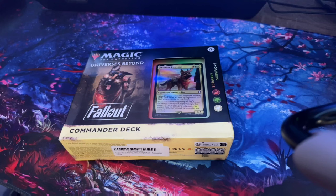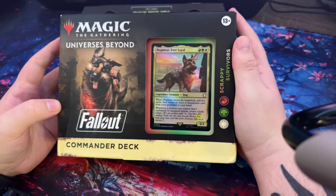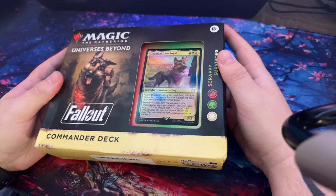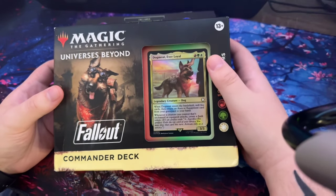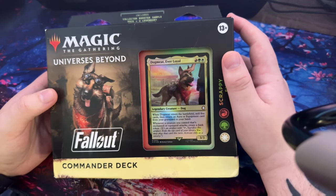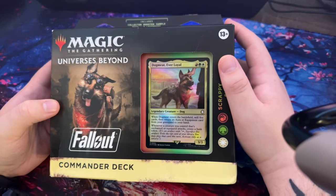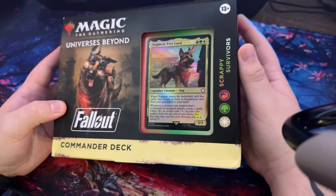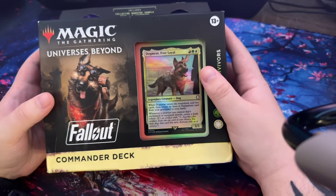What's up everybody, welcome to my very first commander deck opening. I'm very much a noob in Magic: The Gathering. I've been playing a little bit of Arena online trying to learn more of the cards, but I figured I kind of want to get into it, and what better than with the Fallout commander deck. We've got Dogmeat on the cover. I watched a few other videos of people opening these packs — I know these are pre-selected cards, so you can technically find a list online.